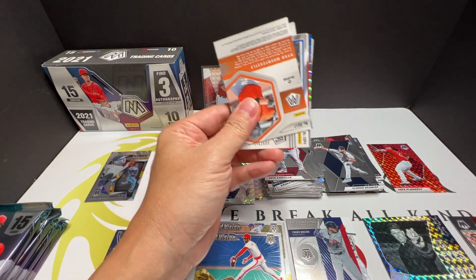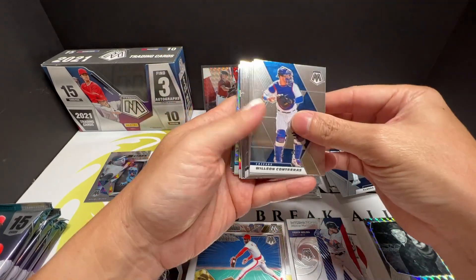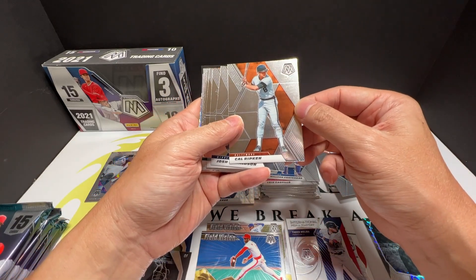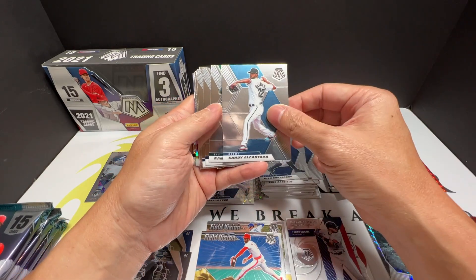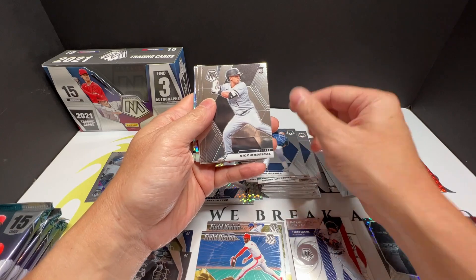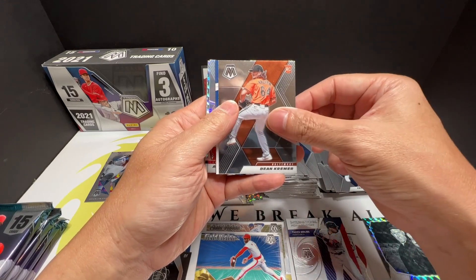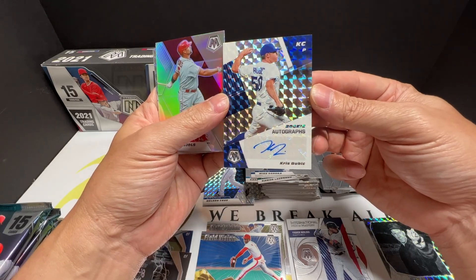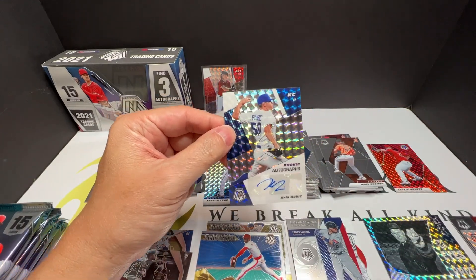We should get two more autos coming up since we only have one so far. All right, let me see what we got here — Caleb Rippien, oh wow, that's a totally different uniform color. Josh Donaldson. Rookie here — and we got an auto rookie auto, Chris Wivik! All right, that's our second hit here. Nice.